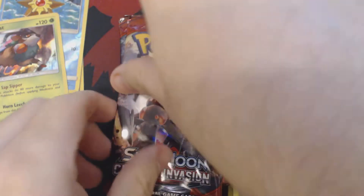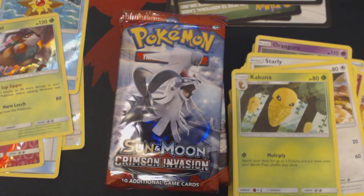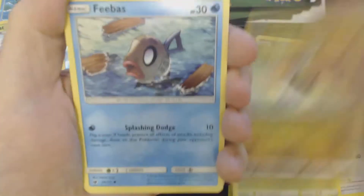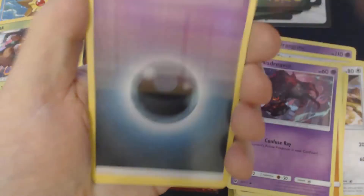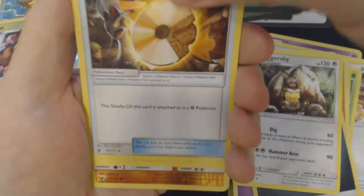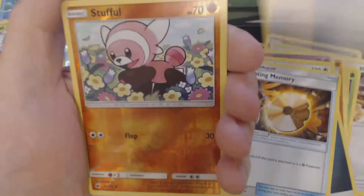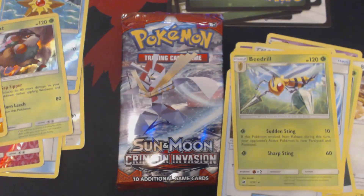Because you've got my goat! Pack number five. We've got here Jangmo, Phoebus, Stuffle, Misdreavus, Chimeco, Darkness Energy, Diggersby, Fighting Memory, Dashing Pouch, Reverse Hollow Stuffle, and a Beedrill.